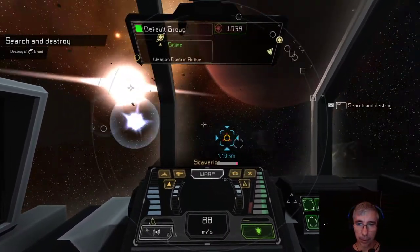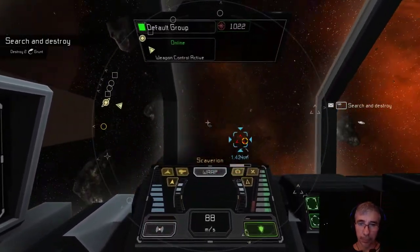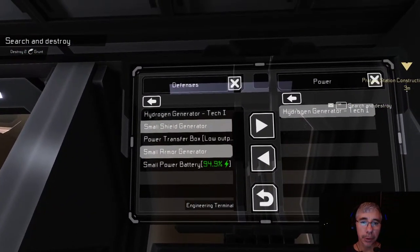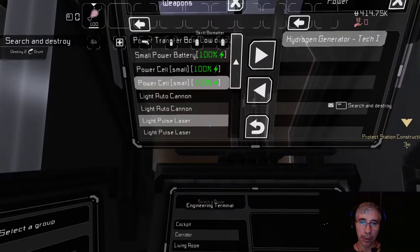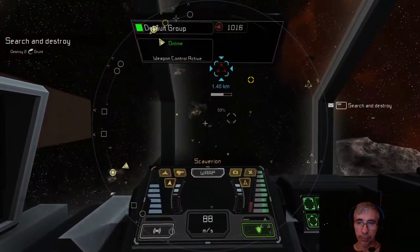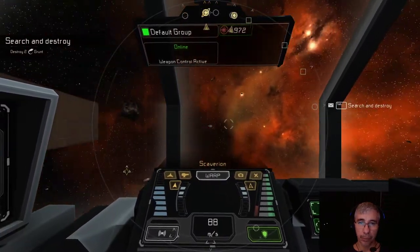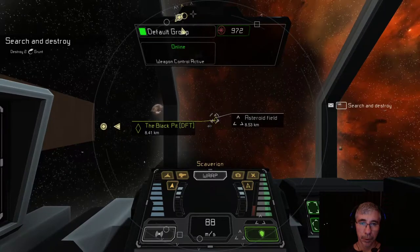I might be low on energy. Let's check - the defenses have energy, weapons have energy too, they're okay. He's almost down. There we go. Now we can return to the Black Pit.